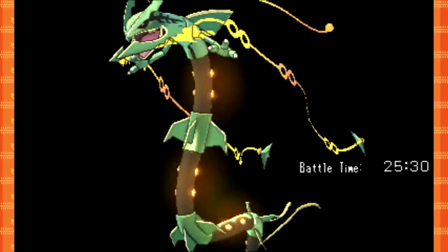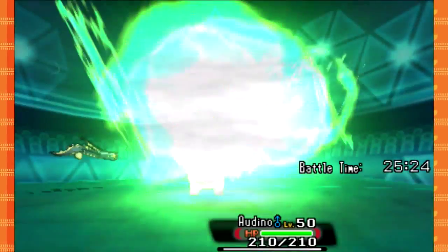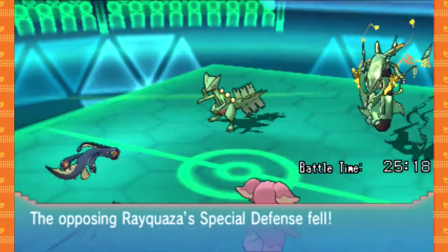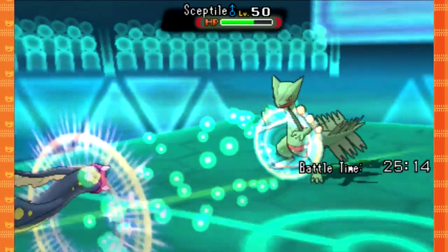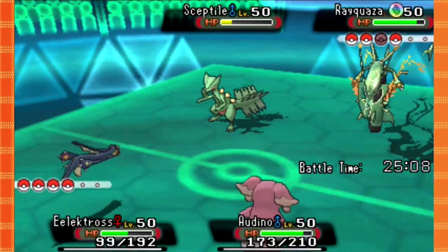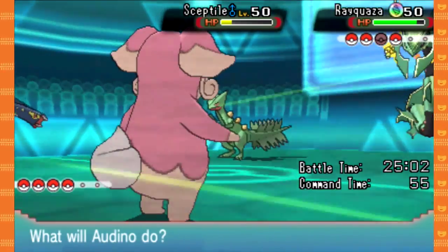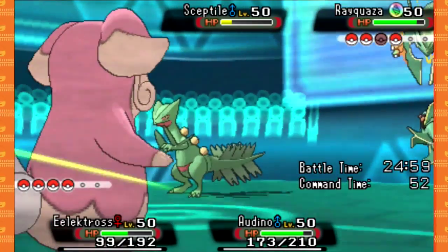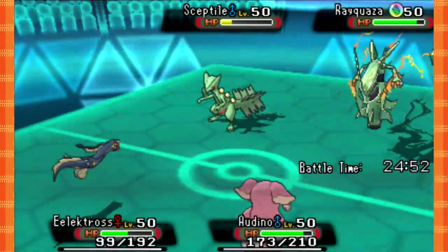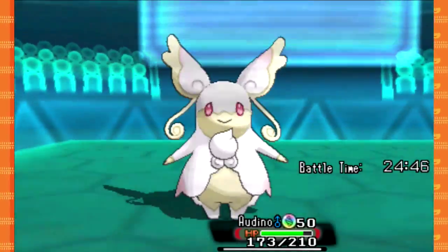He goes for Dragon Ascent — what the fuck? Why is this guy suddenly doing things? You clearly don't have an invested special stat. Give me all that health back! We're just gonna Drain Punch some more and Dazzling Gleam. Actually, I'm Calm Minding — I'm getting ballsy right here. My Audino's gonna sweep you, man. I don't even think you can sweep in doubles.